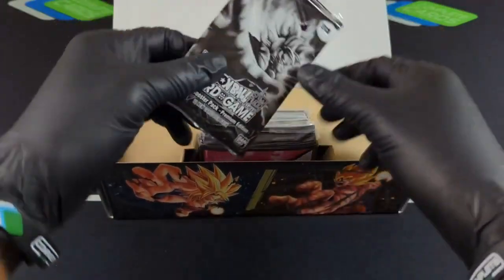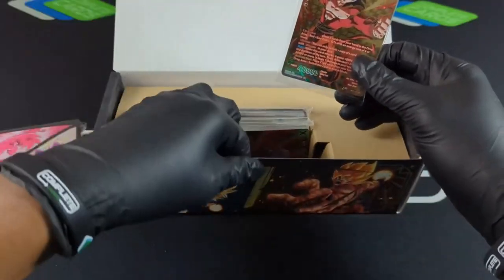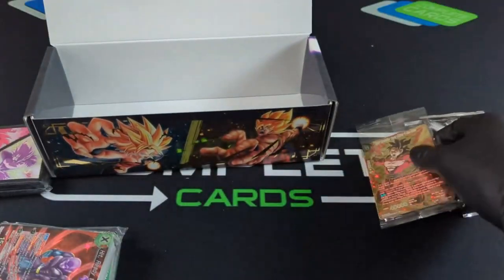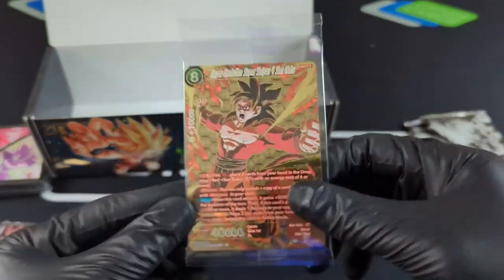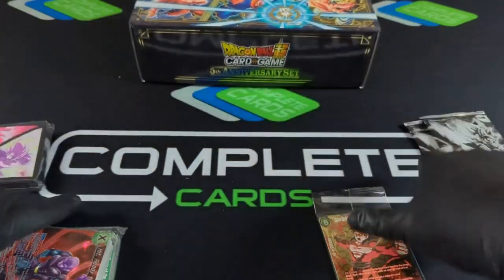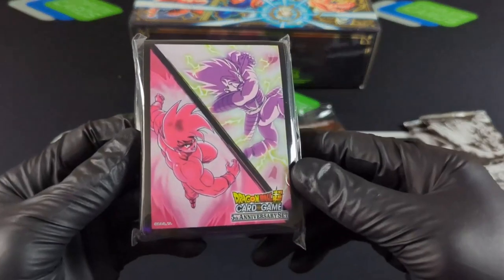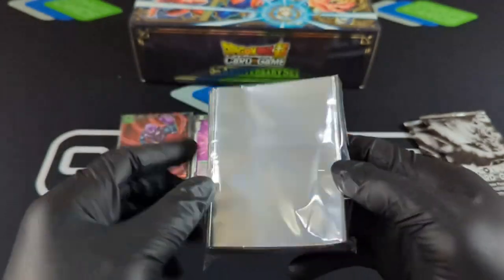Everything's coming nice and packaged. We've got 2 packs here. We've got all 3 special cards in the packaging, and we're going to open that up so we can get a good look at it. We've got 2 packs of cards here — we'll open these up, see what's going on. We've got some sleeves. First time Goku and Vegeta got together — Kamehameha, Galick Gun. Nice sleeves there.